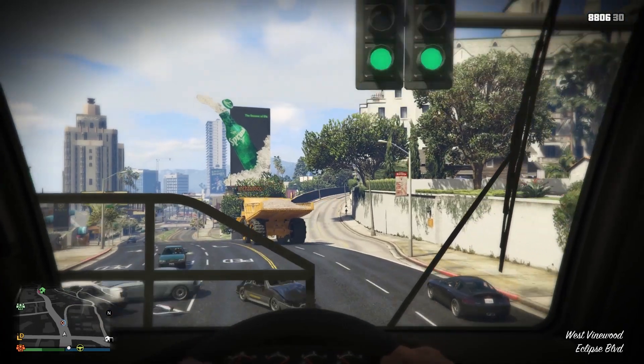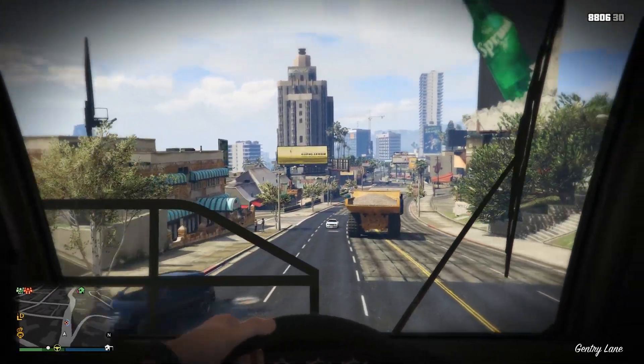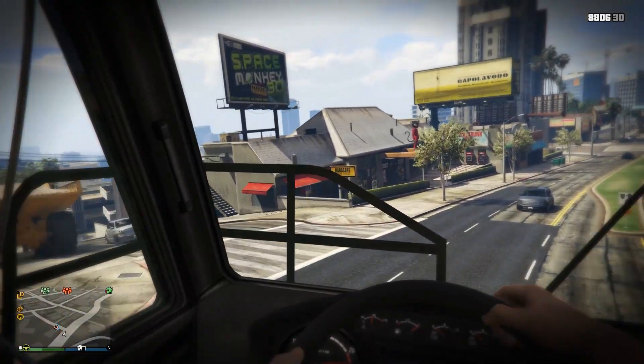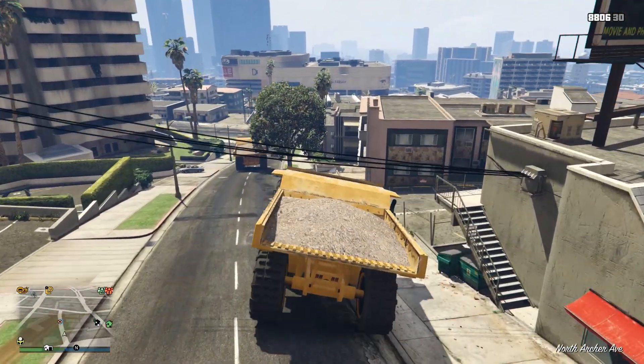As you probably already know, there are plenty of slow vehicles in the game, including the Fagio motorcycle, the dump truck, the Journey motorhome, the airport tug, and the golf cart, just to name a few. And those are just the land vehicles.